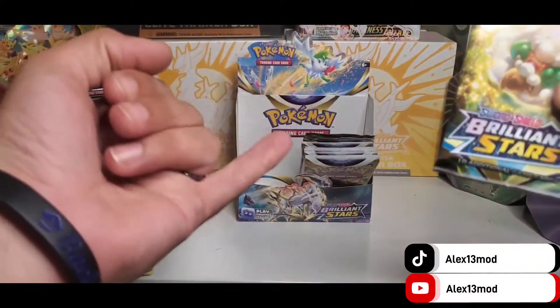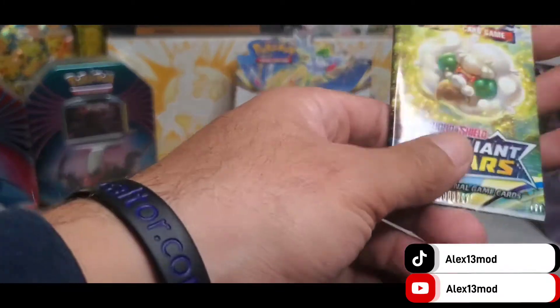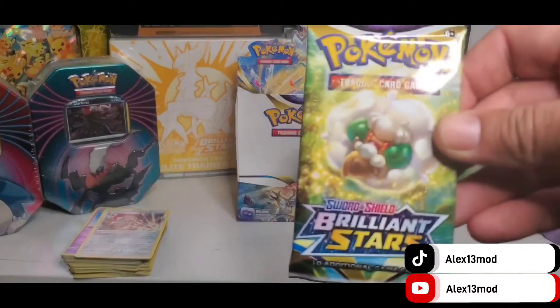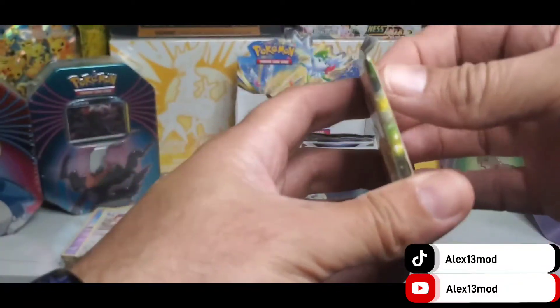So we did pack numbers 23, 24, 25, 26, 27. Now this will be booster pack number 28, which is a Wilson Cot. I think the Wilson Cot has been the lucky pack so far for getting all my rares.